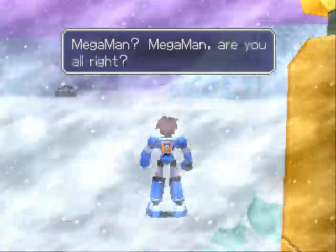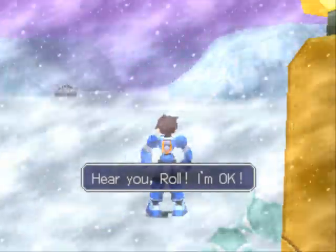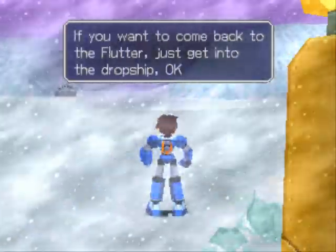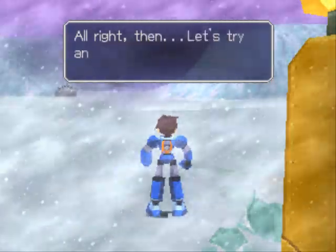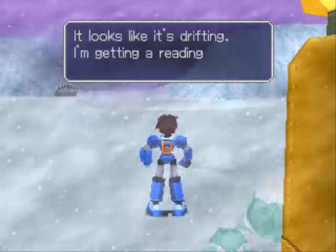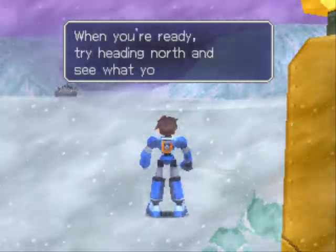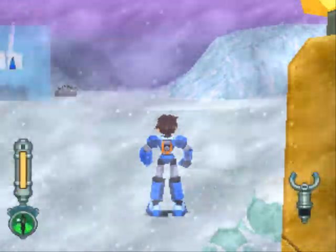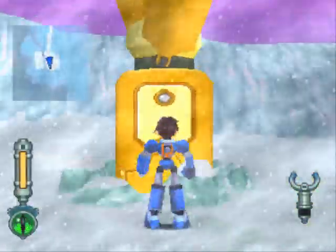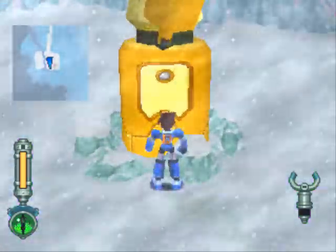Mega Man, are you alright? I'm okay. If you want to come back to the flutter, just get into the drop ship. Alright then, let's try and find Grant's ship. It looks like it's drifting — I'm getting a reading north of your position. Try heading north and see what you can find. In other words, Roll is saying go north without being too dramatic. She said you can go back to the flutter if you need to by talking to the drop ship.